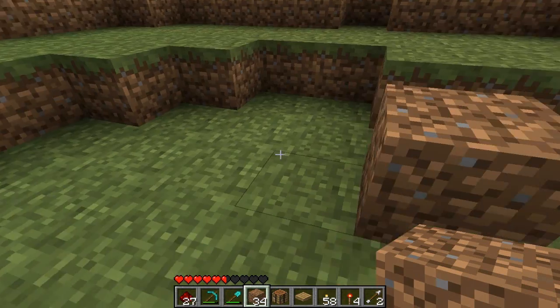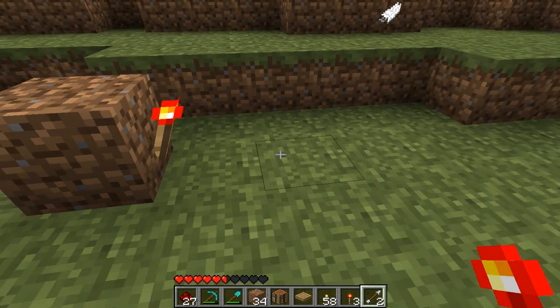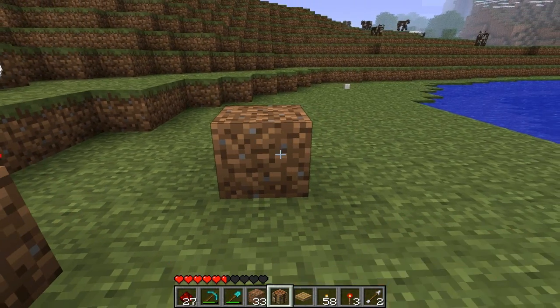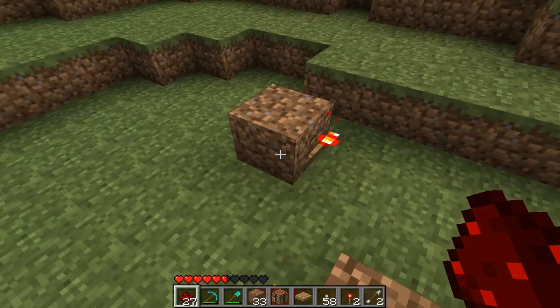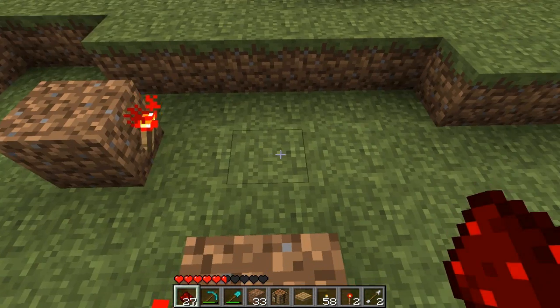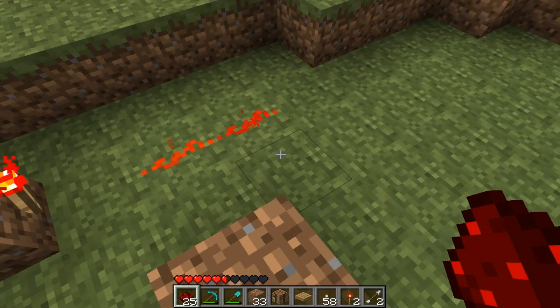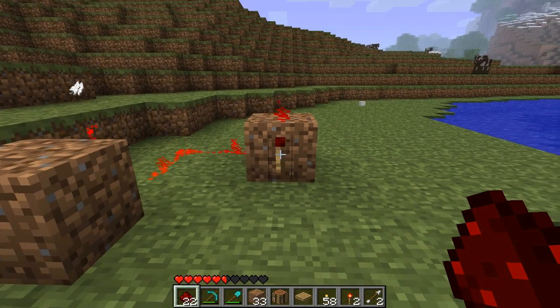Let's go ahead and start by placing a block of dirt here — you're going to need some torches. We're going to place one torch here and then go diagonal from it, leave a space, place another block of dirt and the torch down. As you can see, this torch is lit up so it's on. We're going to have the power move over and around, onto this block, and as you can see it's going to turn it off.